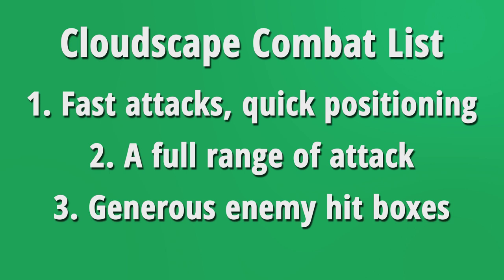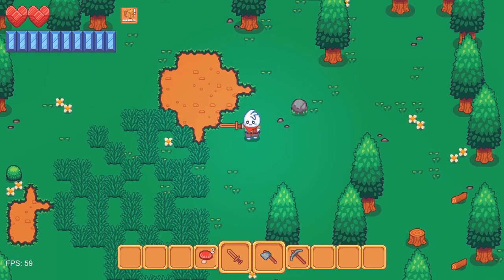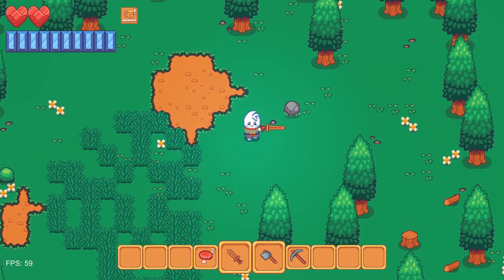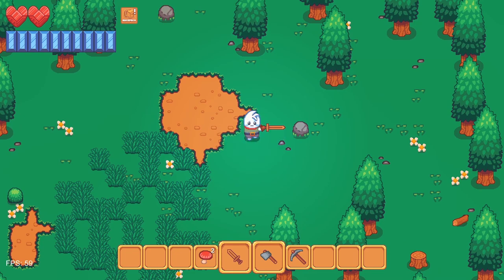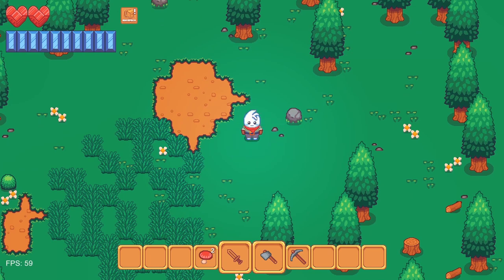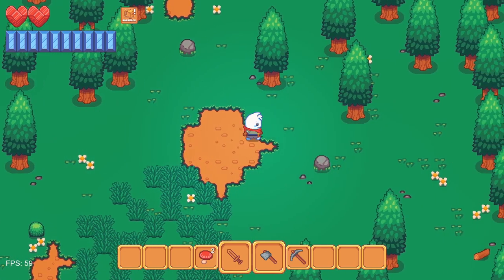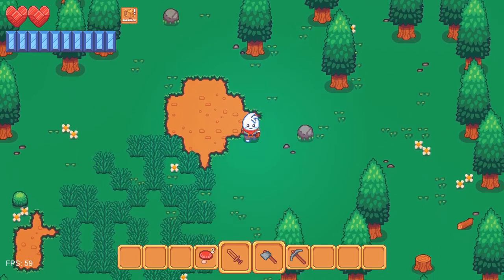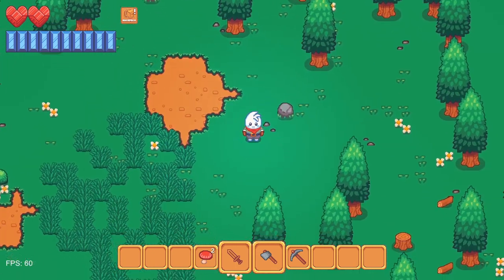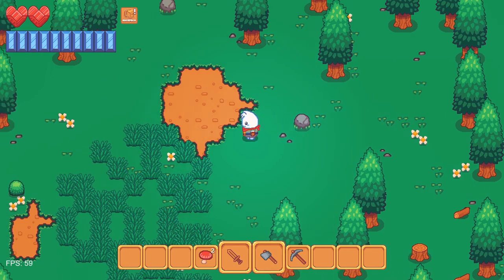With that said, I went about implementing all of this, and here are the results. The first thing I want to show off is that I've actually updated the slash attack to have animation now. It's not finalized, but I'm okay with it for now — he gets a little angry when he's slashing. What I pulled from Legend of Zelda is a quick attack that you can maneuver around really easily. It's like 0.15 to 0.2 seconds, so you're not committing to an attack forever. There's a little forgiveness there.